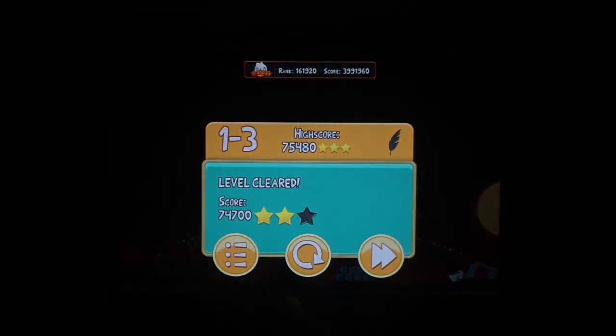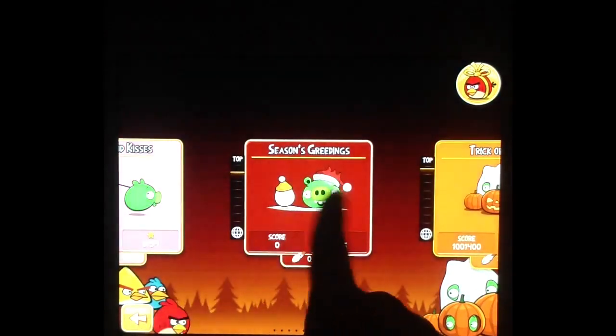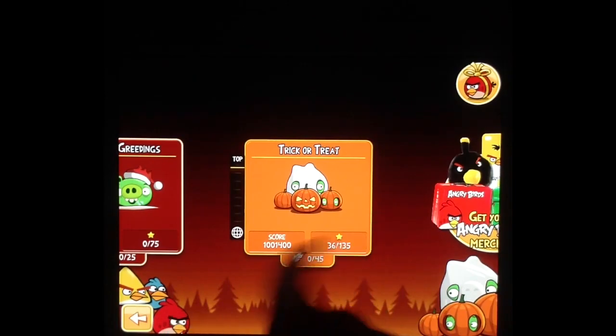So yeah, this is version 2.3.0. It's got all the classic stuff, like the old level complete theme. It's got the old font — I'm not sure how it's pronounced, I think it's Mata Shark or something like that.